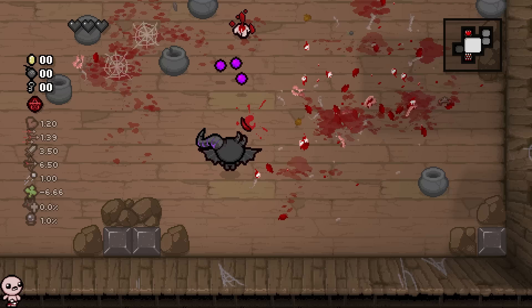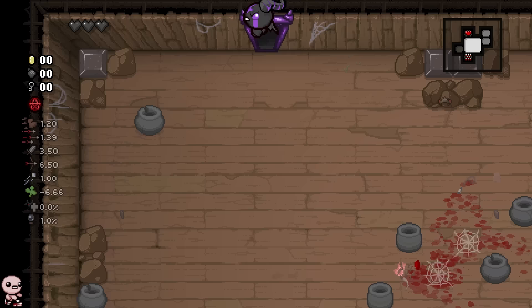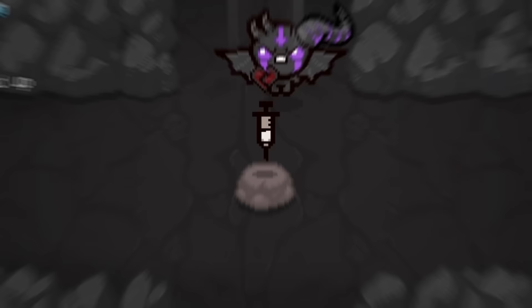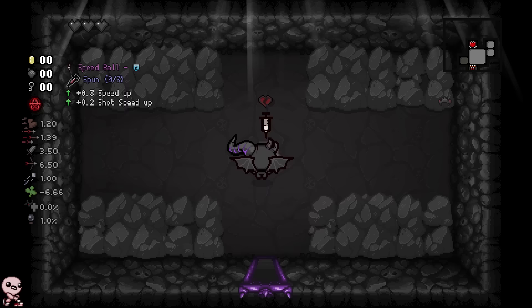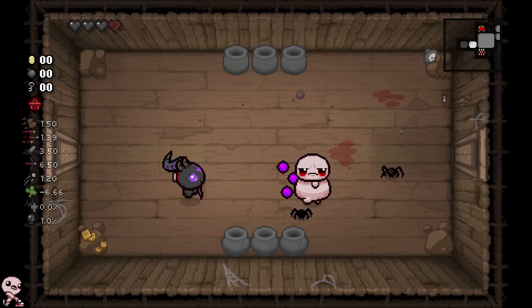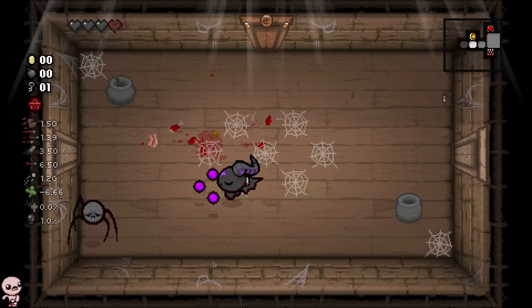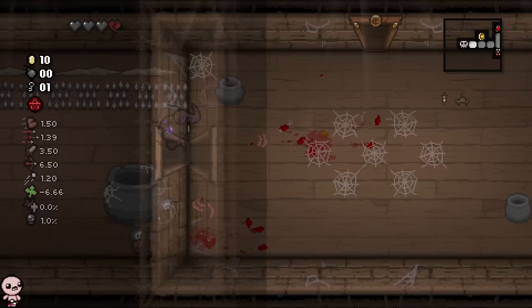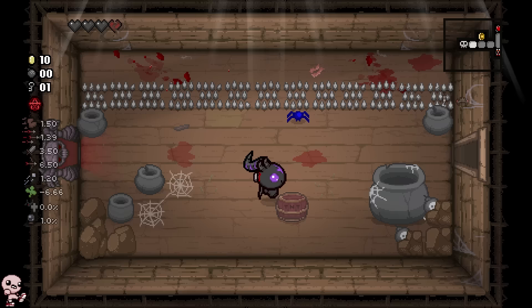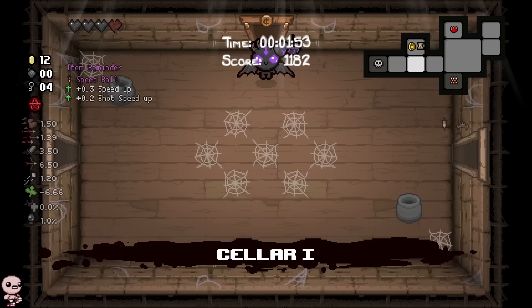The tainted version: instead of just devil deals, everything you pay for is with broken hearts. Whoa, a purple treasure room — I didn't know that was a thing! Okay, so I gotta spend one broken heart at my maximum to get this speed ball. Sure. This is gonna be a challenging character. And even in the shop it costs broken hearts — wait, this character is kind of tough then.